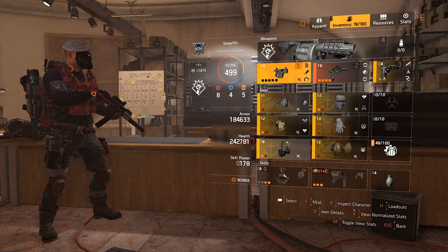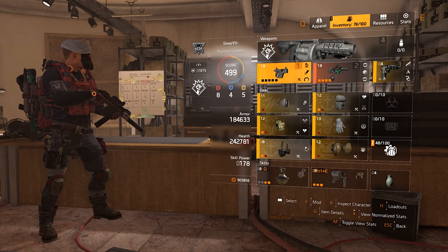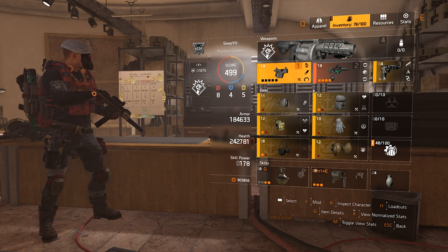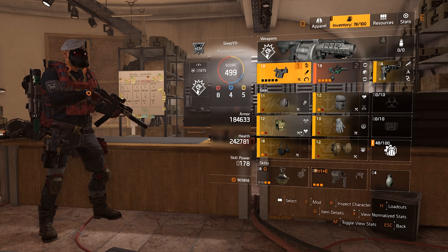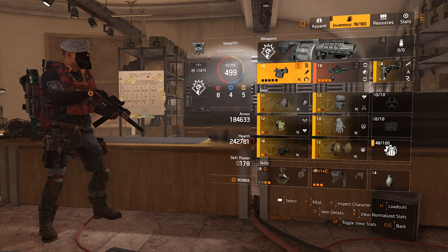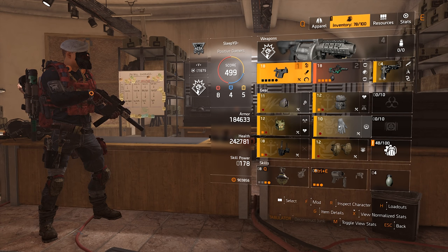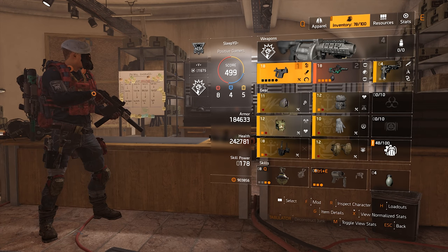To my gear now. As you can see, I don't have a talent on the holster, which is pretty unusual for me. But right now it makes the most sense because there's one piece I really want and don't have yet. For the really important pieces: you definitely want the Fenris chest because you get two talents there — Berserk and Vital for extra health. That's what you want to do with this build: stack health for Clutch. And then the gloves definitely need to have Clutch, otherwise the build is completely useless.